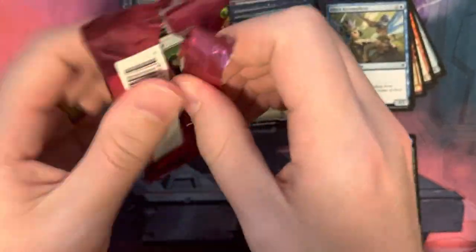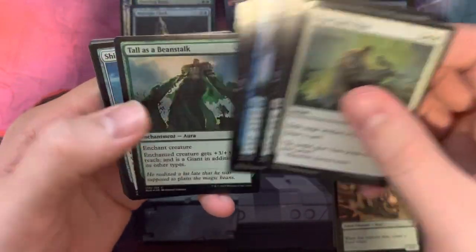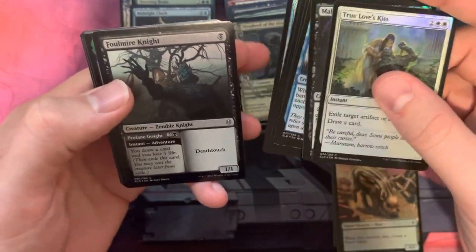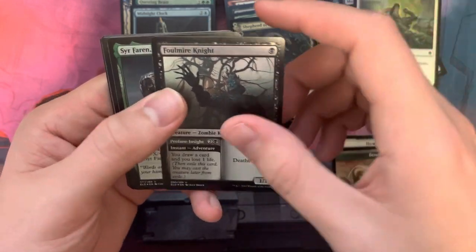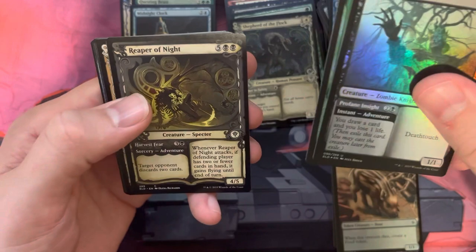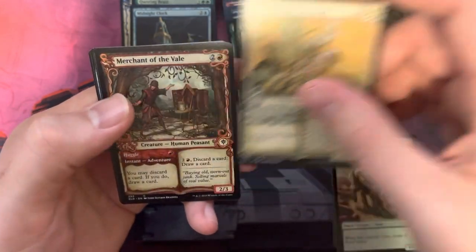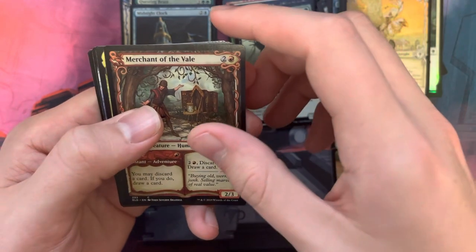And then our last pack. Pop this puppy open, looking to get something real good right here. Quick video since we just got three packs, but it is what it is. We've got commons. First uncommon is Foulmire Knight. We have Sirin Farin the Hinge Hammer. Reaper of Night is a common. We have Arden Vale Tactician as a common, Merchant of the Vale as a common.